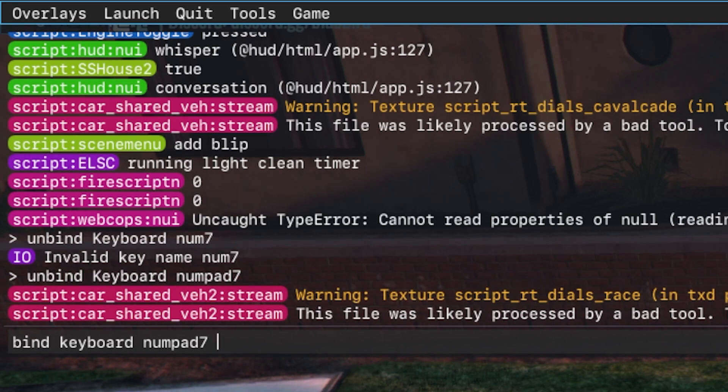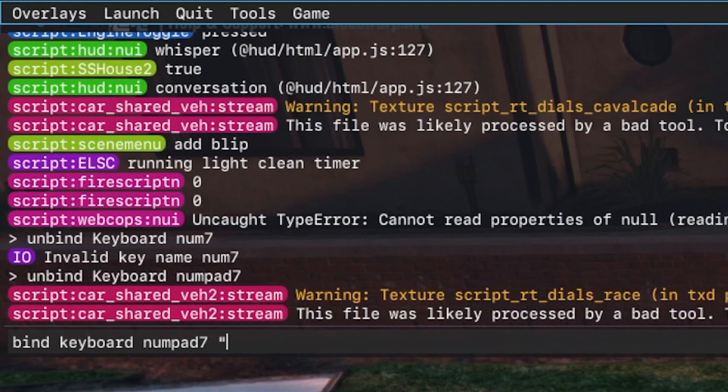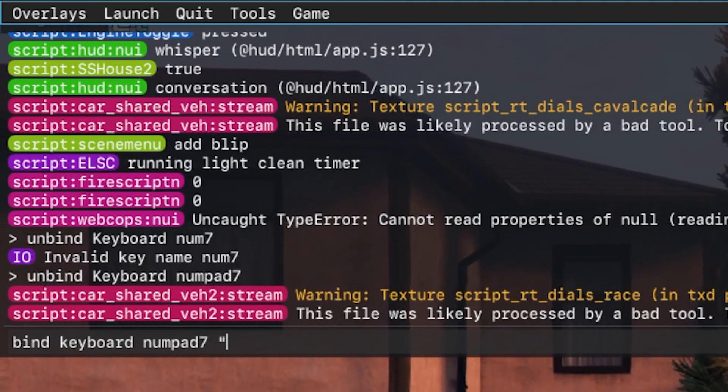What you're going to put in first is the quotation mark. You can have as many different functions on the same key, but you can only really have two lines of text. If you put too many lines of text, you'll get a fine in city for spamming the stuff above your head.